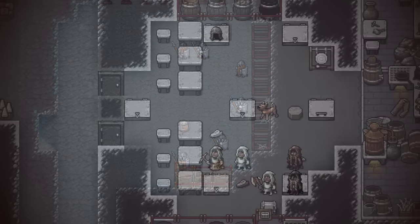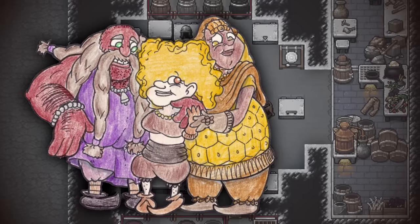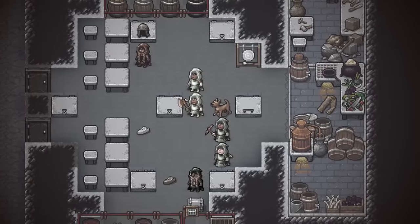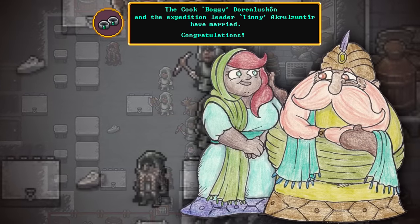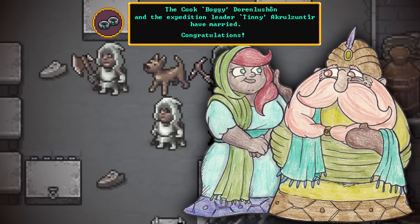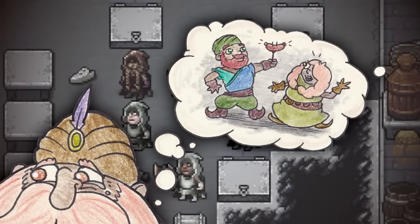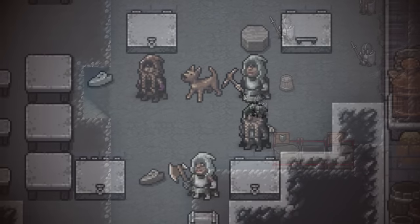We're doing pretty darn well for ourselves, aren't we, dwarves? We managed to get in a pretty good feast that lasted maybe like a month or so, and everyone seemed to appreciate it a whole bunch. Some pretty big news happened during that feast — our expedition leader Tinny and Boggy the Cook decided to finally tie the knot and make things a bit more permanent. Tinny and Boggy are now married! The whole affair was kept pretty low-key, so low-key in fact that we didn't even realize they were getting married at first. Boggy however wanted some more pageantry — he's been really excited about this, and keeps dropping hints that one day he'd like to start raising a family. We couldn't be more happy for these two — just a couple really dependable dwarves.